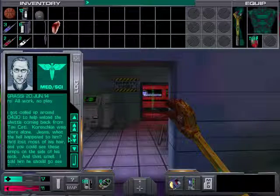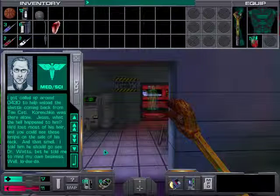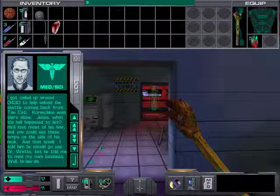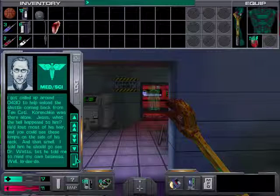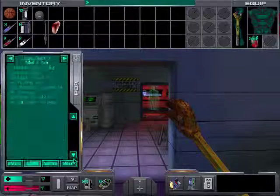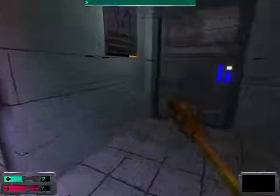Another log: 'I got called up around 0430 to help unload the shuttle coming back from Tau Ceti. Karenskin was there alone — Jesus, what happened to him? He'd lost most of his hair and you could see lumps on the side of his neck. I told him he should go see Dr. Watts but he told me to mind my own business.' Karenskin is a rather central character to the whole game and you'll find out more about him later on.